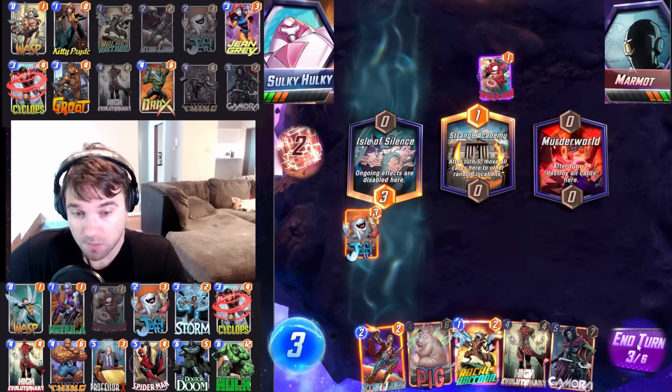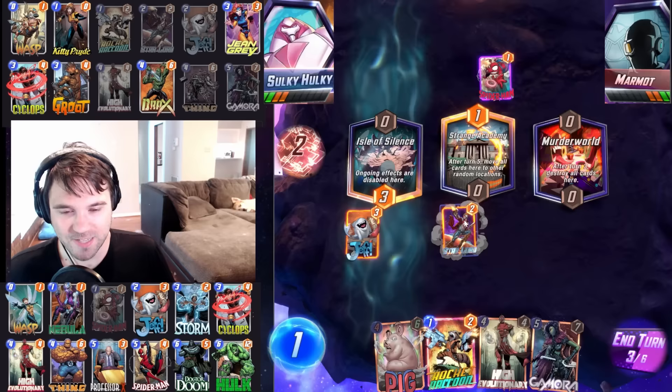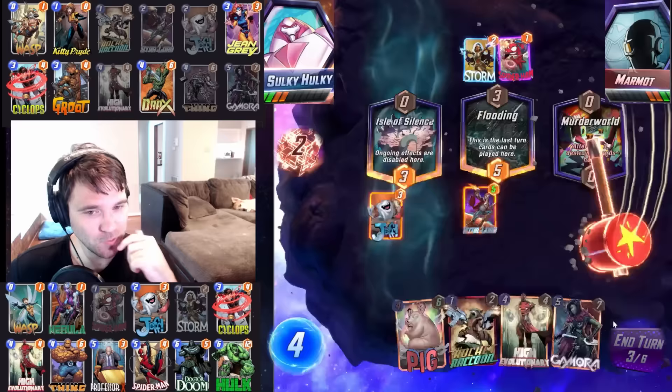I have the compulsion to play these two Guardians in Murder World, anticipating the Storm play. But instead I'm going to just do Star-Lord. I'm glad we didn't listen to our gut. They stormed the middle location — so it was Storm, just wasn't the right location. We get Star-Lord there. Now we just need to drop Thing and Wasp to get extra reach. We can always move Jeff over.